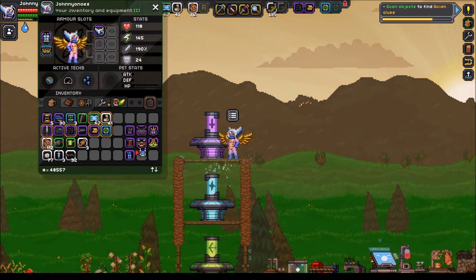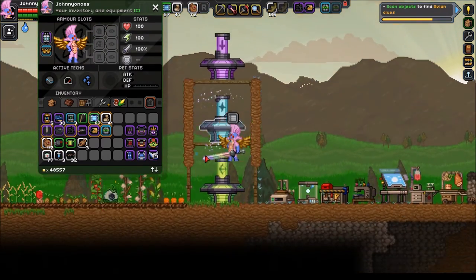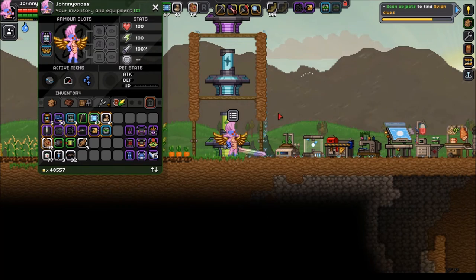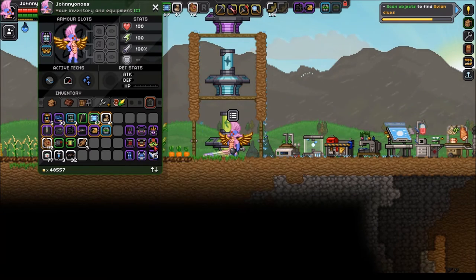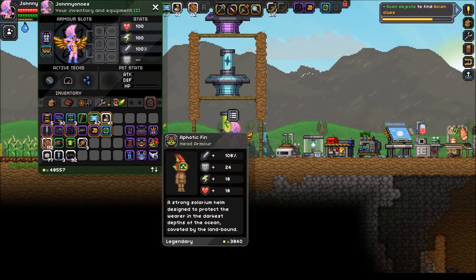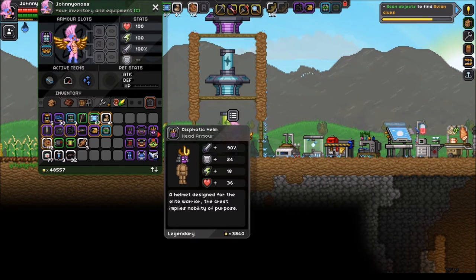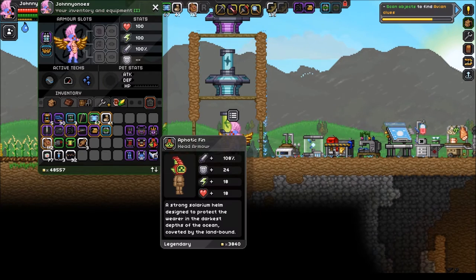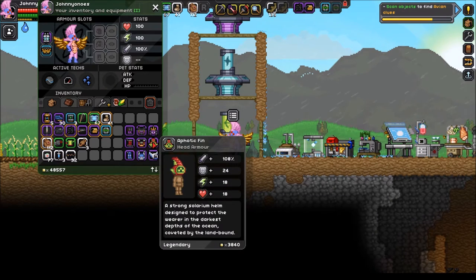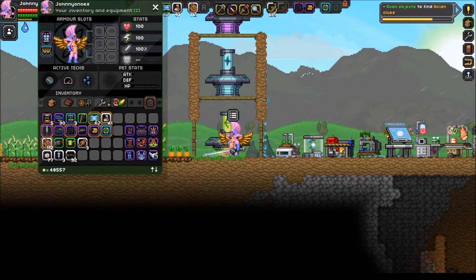Looks like they changed the colors on me here. Let's look at the stats on each one of these. I love this sideways rain. So this is 45 energy, and the damage is not that much different. The base is 90% damage, and the increased damage one gives you 18% damage.